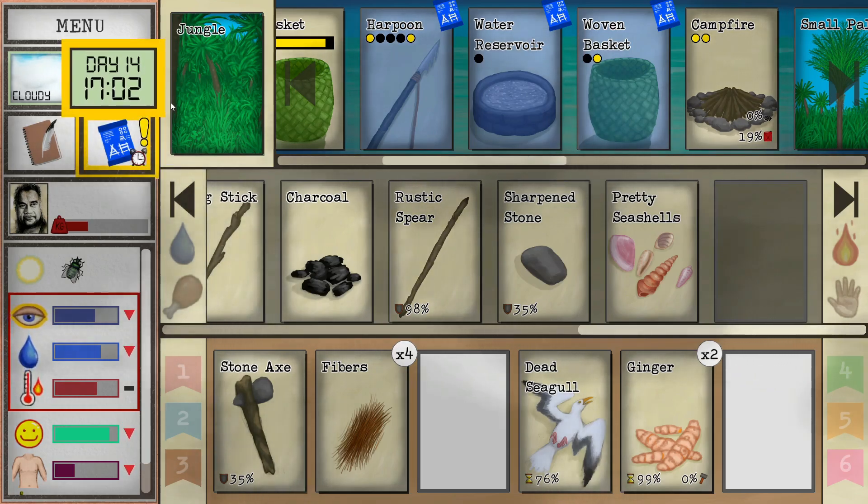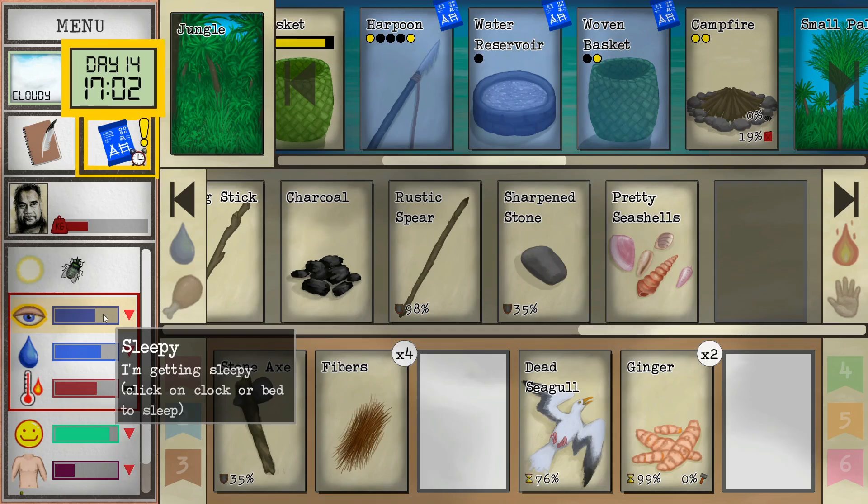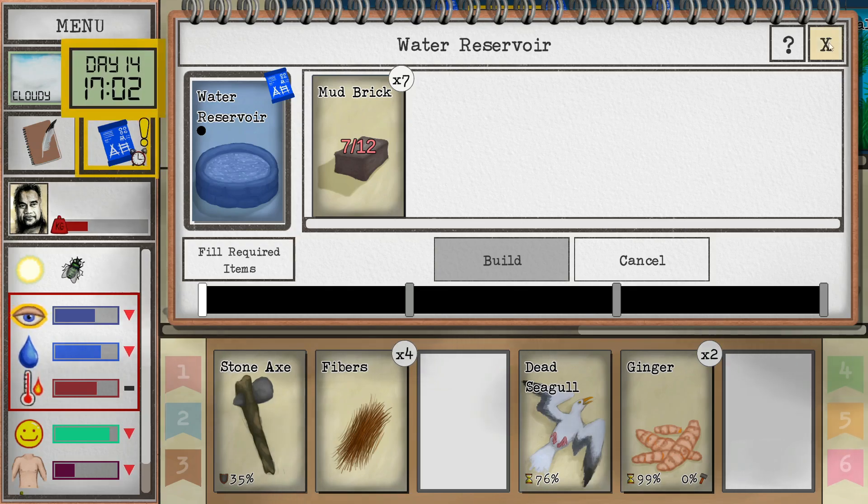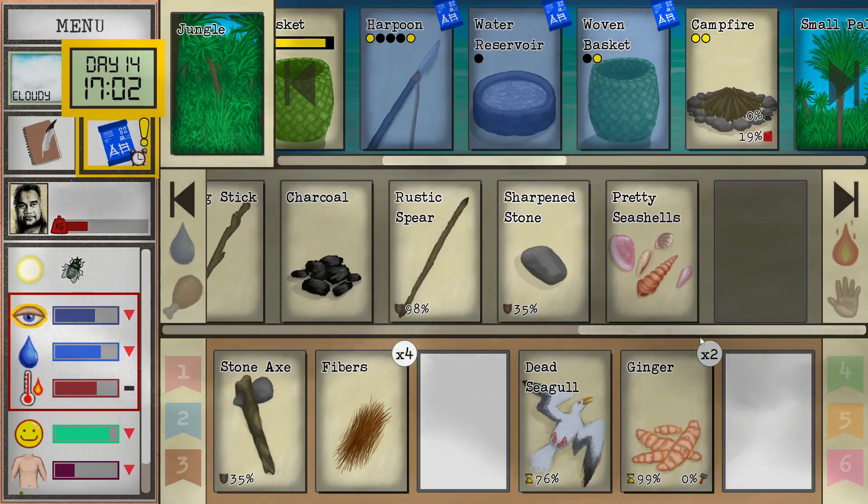Probably a nice place to end today's episode. It's getting late — we're about ready for bed, but we've accomplished quite a bit. We really need to focus on the reservoir again, but like I said, just waiting on that rain. So maybe we'll try and do a rain dance or something — no, I'm kidding, that's not actually in the game, but I wish it were.